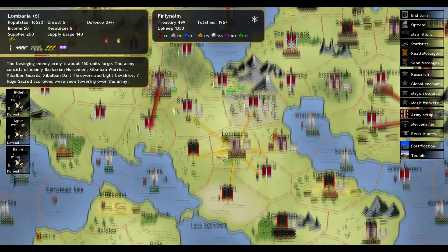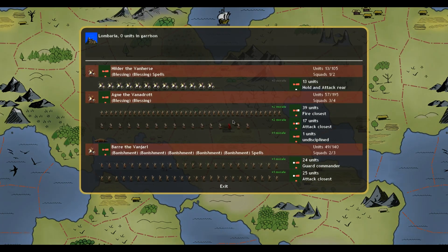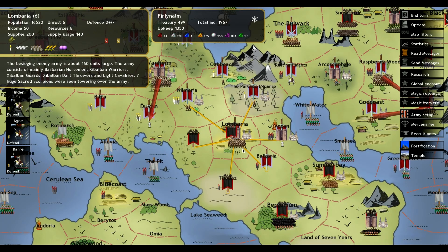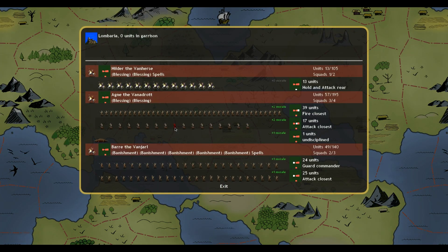Apparently I forgot to move Firlin on — not good. I've got to relieve this siege over here. We got a fairly decent army, about 100 and some units. They have 160. Casting Blessings. Huskarls — I feel like we have enough, but it does worry me a little bit.